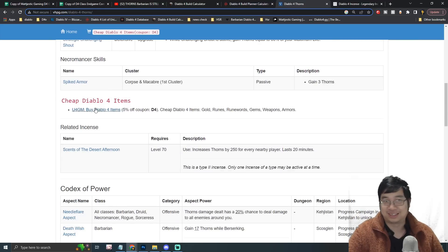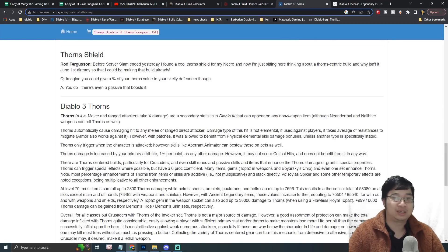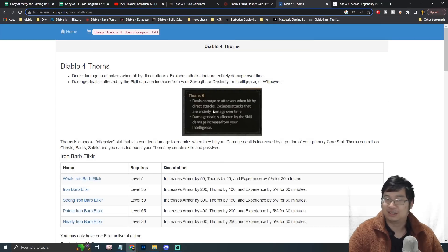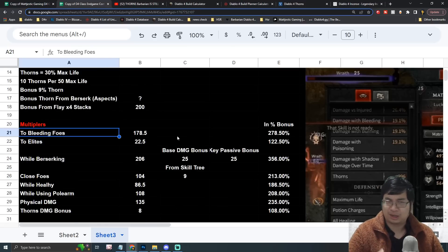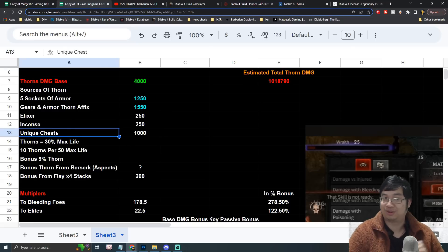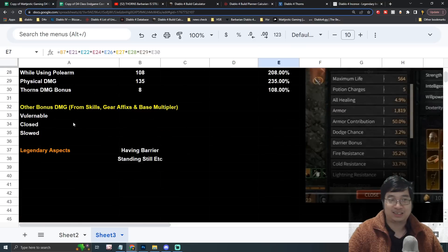I did some research and found that back in Diablo 3, thorn damage was considered physical damage and could be multiplied. With Diablo 4, the translation isn't clear, so it's hard to tell how many damage multipliers will apply to thorns. Ideally, if they do apply correctly, that 1.2 million number is what you'd see — and I haven't even counted additional damage from gear, skills, other multipliers, or legendary aspects.